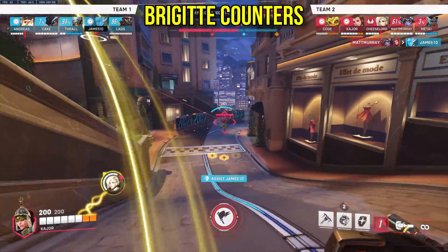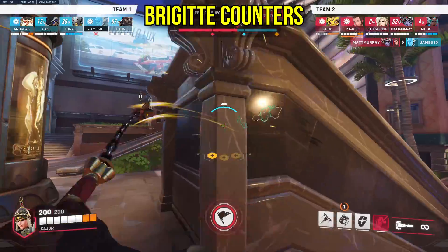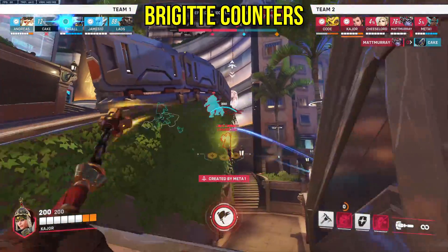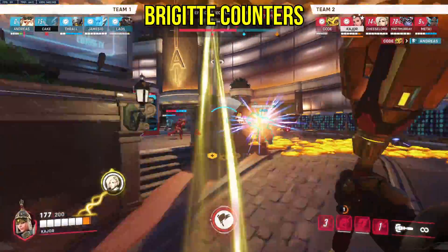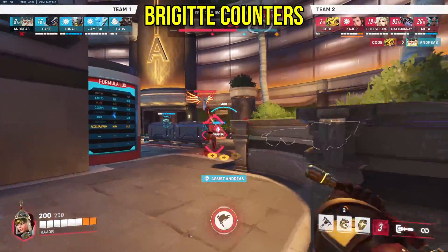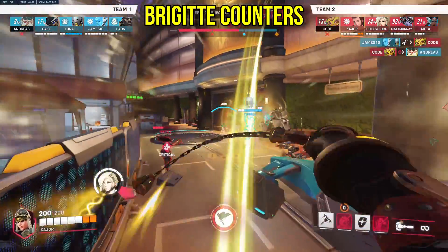Brigitte: thriving the best against dive comps, where Brig falters is in ranged matchups against snipers or mercy-based comps, or in straight-up ball comps like Lucio-Baptiste-Purine stuff on Lijiang. Despite Brig being a melee hero, she wants to keep a relatively far distance away from the enemy tank, but she also wants to get close eventually in the mid-fight to get those swings off. Those two types of compositions can make either of those goals really tough for Brig to achieve.